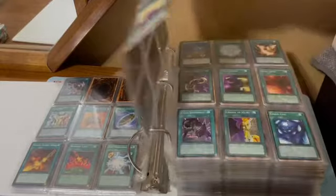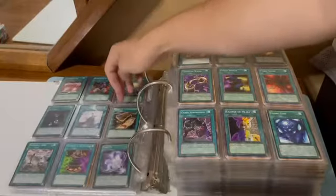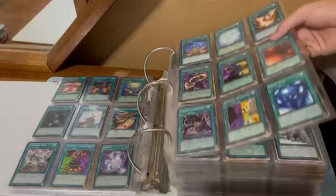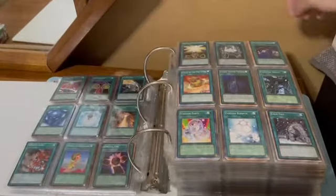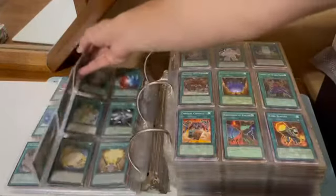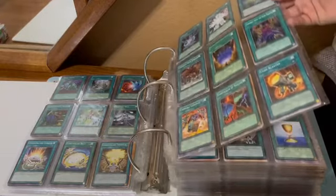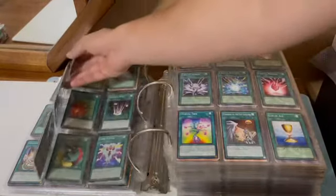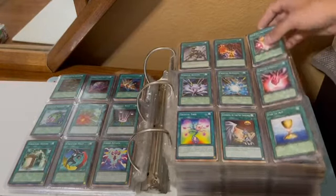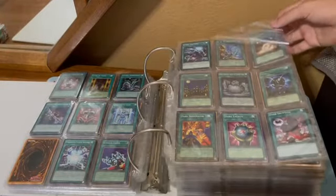We got the C's: Card Destruction, Card Safe Return, Cards of Tern, Cards of Consonants, and Cards of Sancti. We got Charge of the Light Brigade, Chicken Game, Cold Wave, Combination of Elements, different Crystal cards, Cup of Ace, and Cursed Masked Beast.